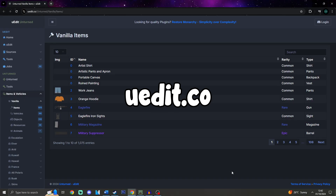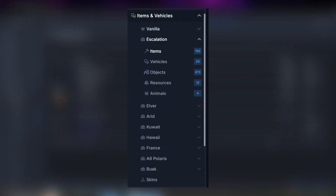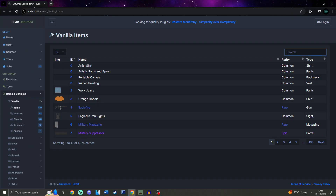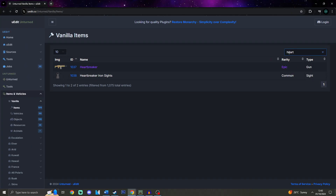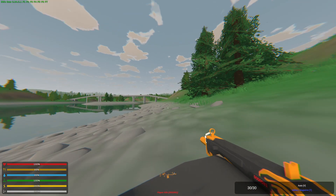You can find all of the IDs at uedit.co, which will be linked in the description below. uedit has item and vehicle IDs from multiple maps. So for example, if you want to get the ID for a heartbreaker, just go into the search, type heartbreaker, and the ID is right there, which is 1037. From there you can copy and paste it and get yourself a heartbreaker just like that.